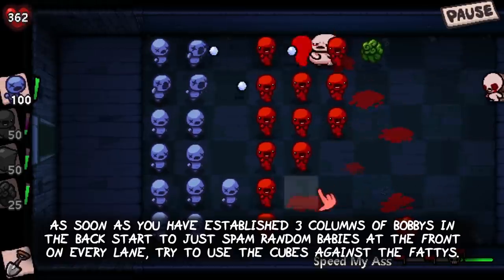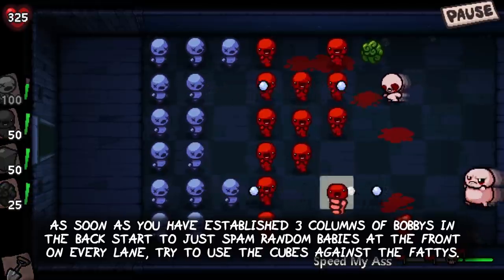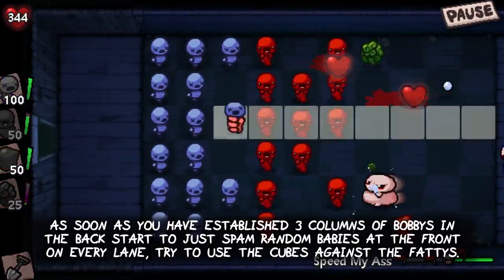As soon as you have established 3 full columns of bobbies in the back, start to just spam random babies at the front on every lane. Try to use the cubes of meat against the fatties.